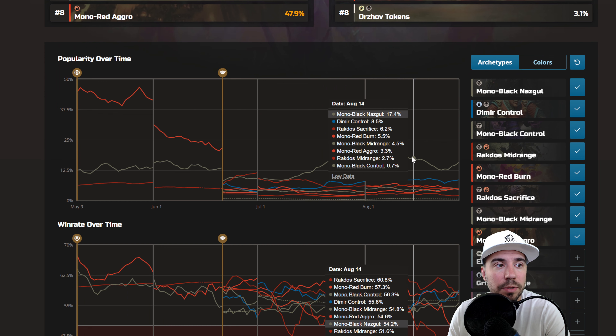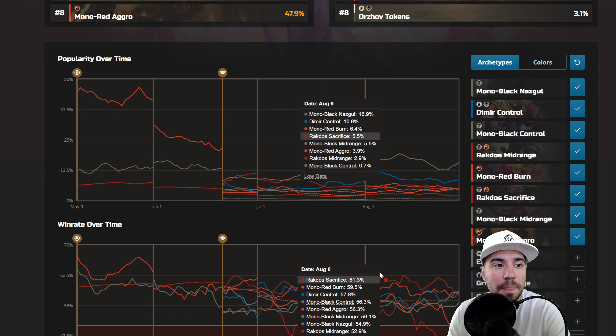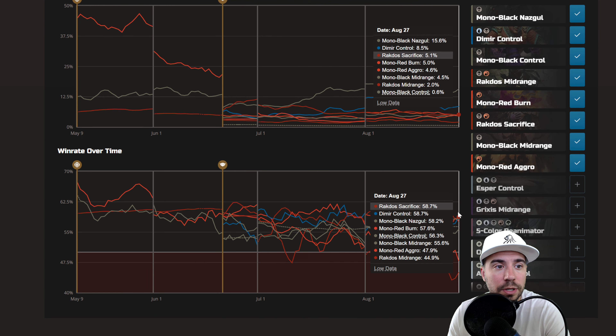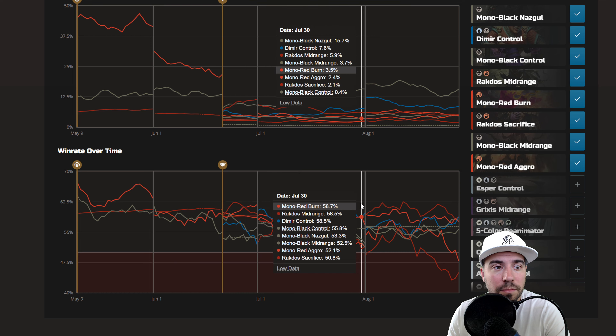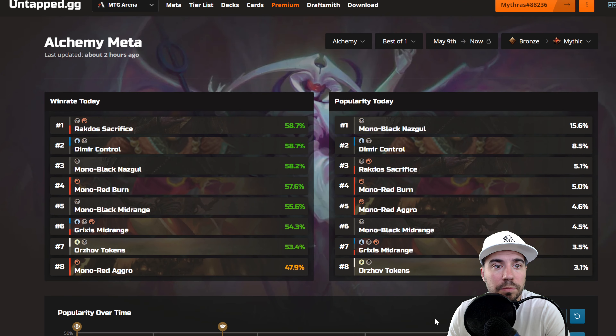As we see down below, we've got Mono Black Nazgul and Dimir Control. Looking at win rate over time, that Rockdose Sacrifice is still holding up, but really just eking out as you see Dimir Control and Mono Black Nazgul all being very close right now in the current meta — which is very, very interesting — along with Mono Red Burn.